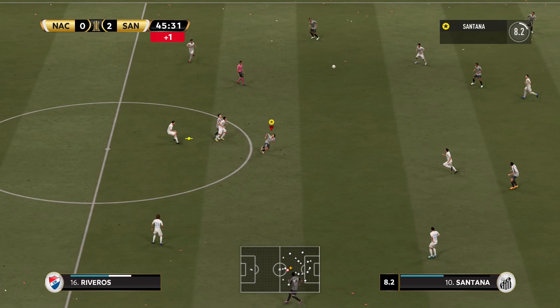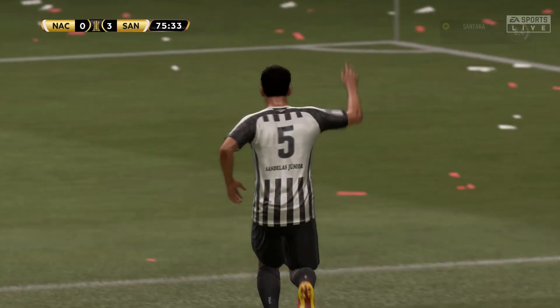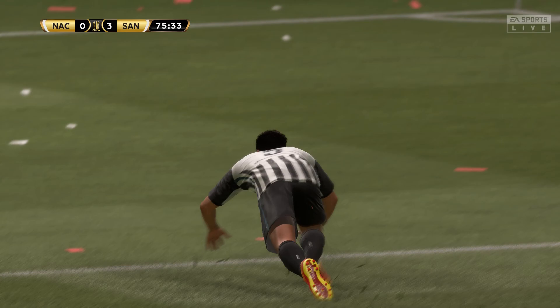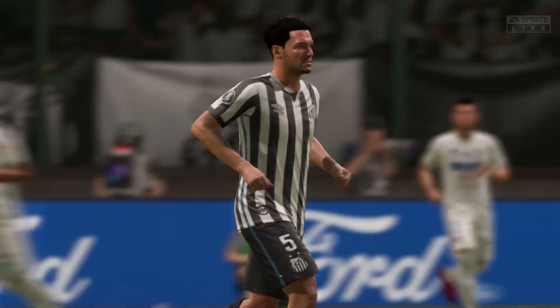Nothing happened for either team until the 73rd minute. Santos with a through ball from Santana, Junior tries to get it to Santana — but wait, Junior gets the goal! 3-0. The crowd going crazy for us in this game. What a steal and what a shot to put it away.